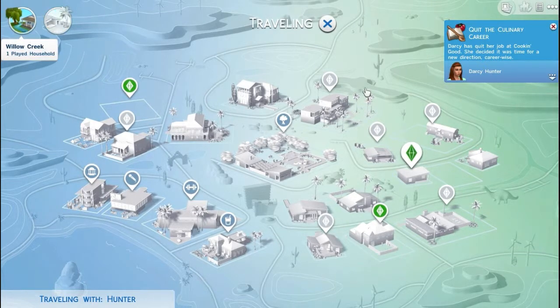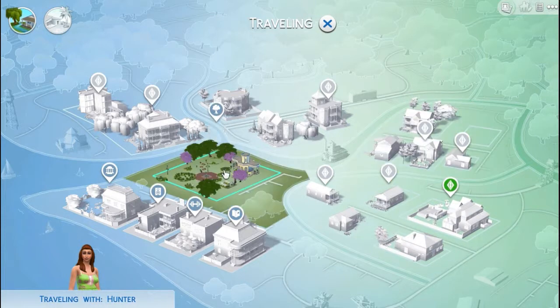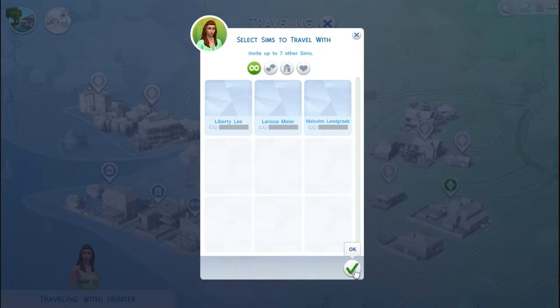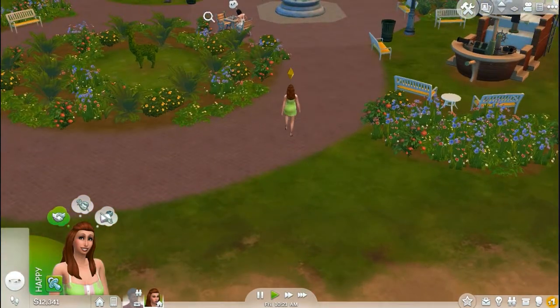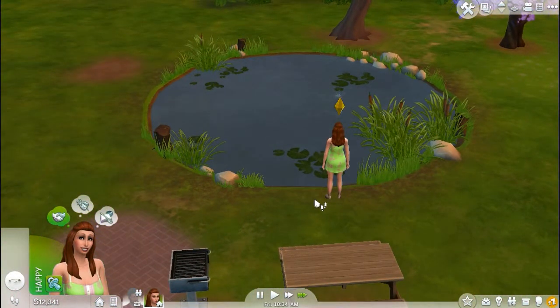We're heading to Willow Creek — going to the park there rather than the nightclub. It's nice that you can travel between different worlds freely. We arrive at Magnolia Blossom park. Being my usual self, I'm having Darcy search for frogs — just for the fun of it!